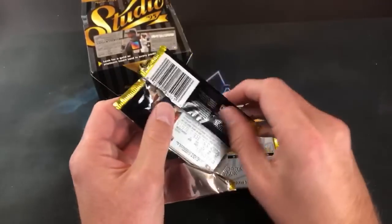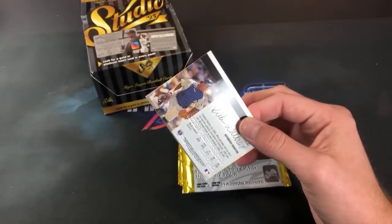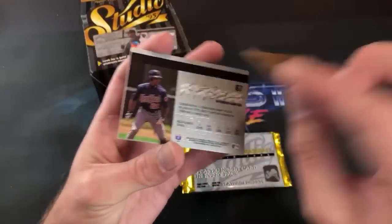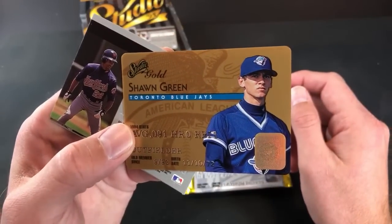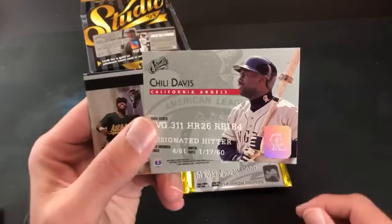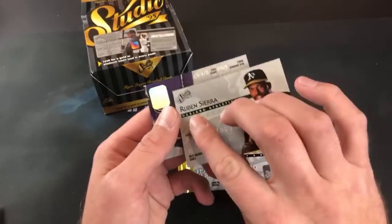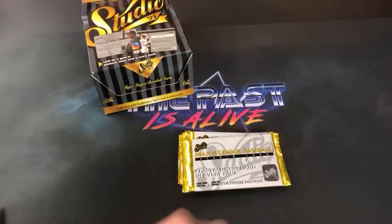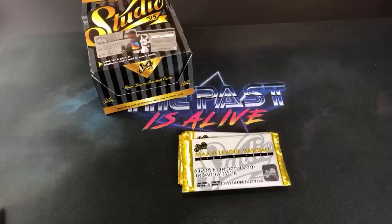Moving along for Joe Yankee. Someone in chat says these were four bucks a pack in 95 — I looked it up online and it said a buck 49. Another Shawn Green gold card for Joe Yankee — now we have doubles of the Shawn Green. Brett Butler, Chili Davis, Ruben Sierra, and the last one is Rick Wilkins. Chat mentions the embossing, and these are definitely embossed. Nothing too crazy yet for Joe Yankee.